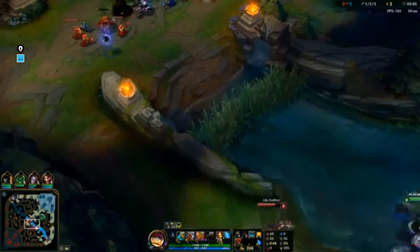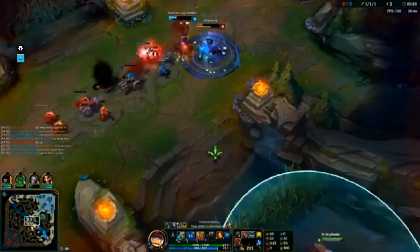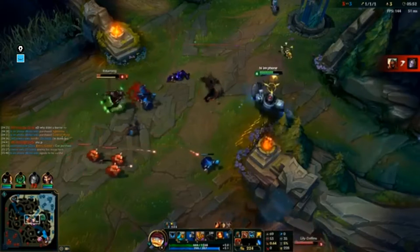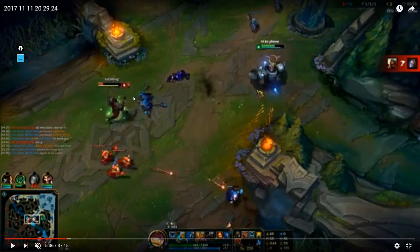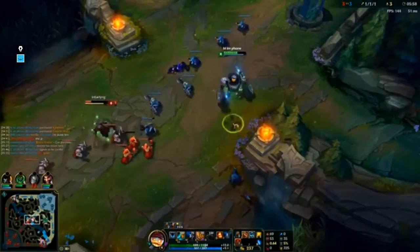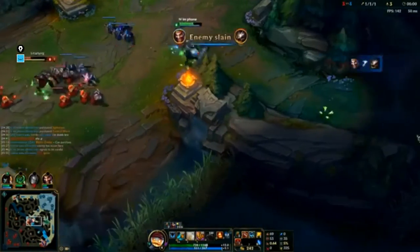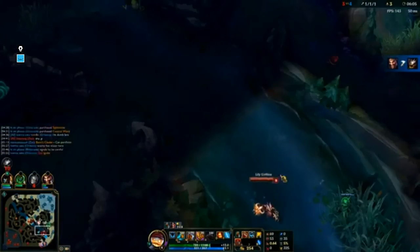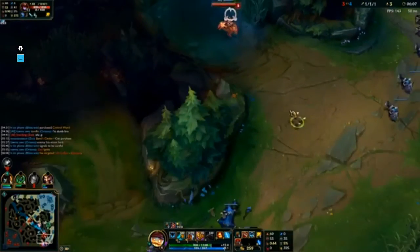So I'll go over runes and masteries for Blitzcrank with you after this game. This is a prime example of why you should choose boots over Sightstone - if you had mobi boots you would have been there to punish Zed when he jumped on Ori. You want to try and foresee that with the wave pushing into your mid laner, you had the opportunity to pull off that gank mid lane.